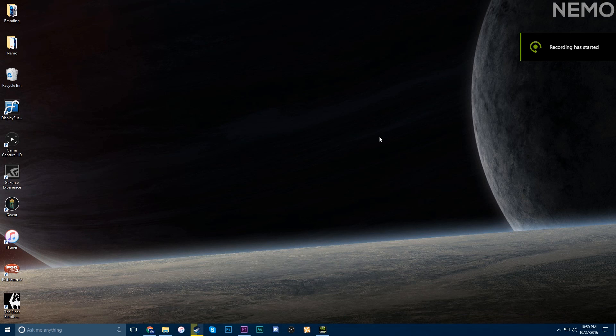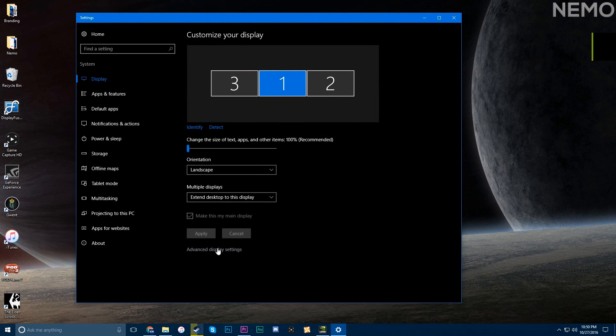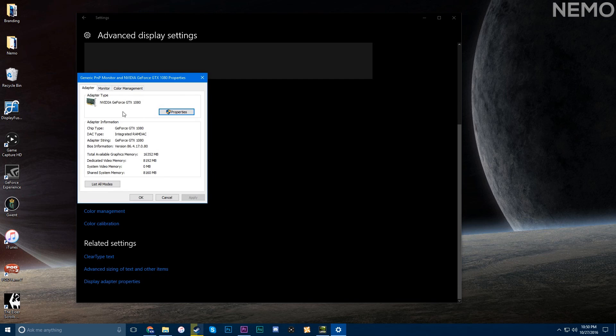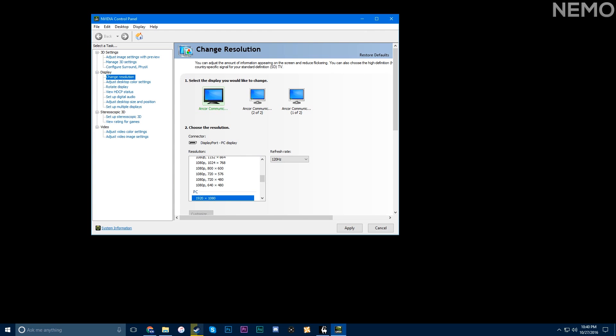If you don't have the NVIDIA Control Panel, you can right-click and go to Display Settings on Windows 10, go to Advanced Display Settings, then Display Adapter Settings, and on the Monitor tab you can change it from 120 to whatever refresh rate you need.